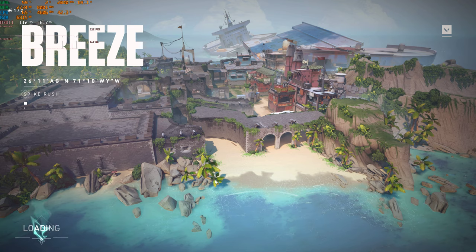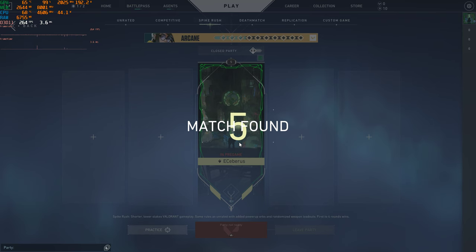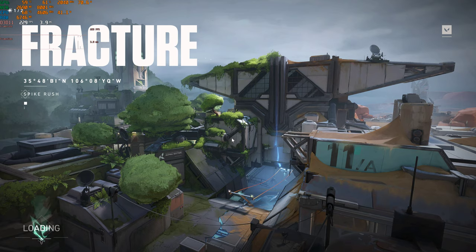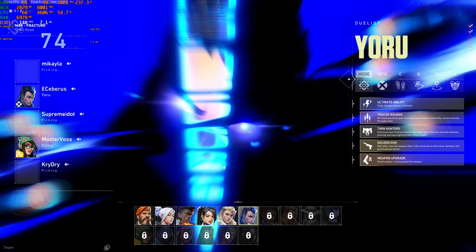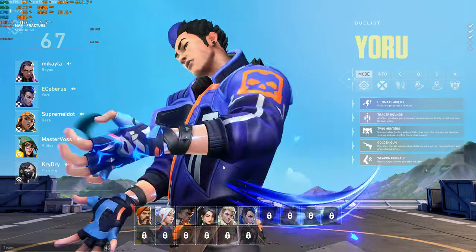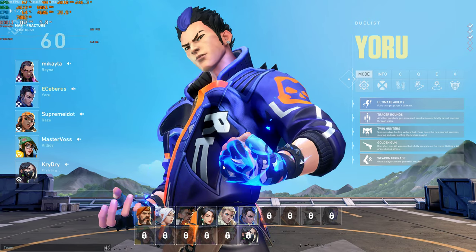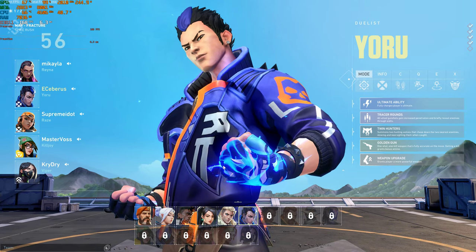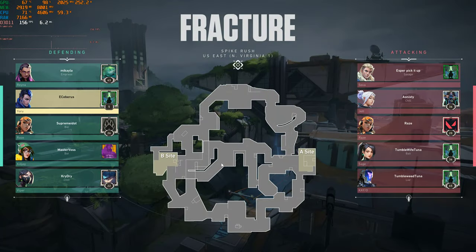Finally I'm playing — Spike Rush by the way, which is a shorter game mode because I don't want to bore you. Match found — what the hell? Why did it do that? It just kicked me out of the game. Like, what the heck is going on? Why did it just kick me out? That's so weird. This game is annoying — I prefer CS:GO, but it's alright I suppose.